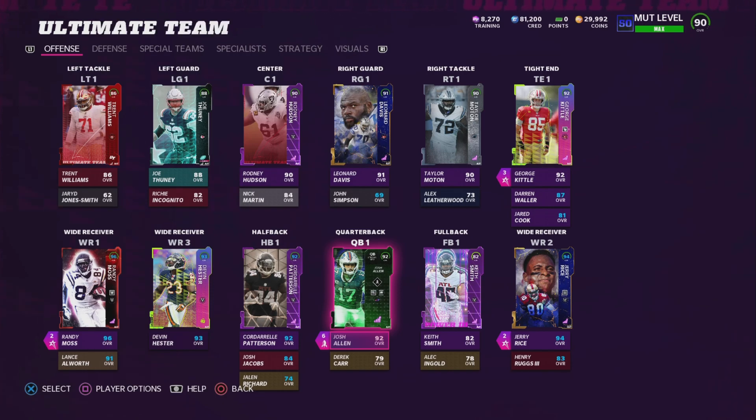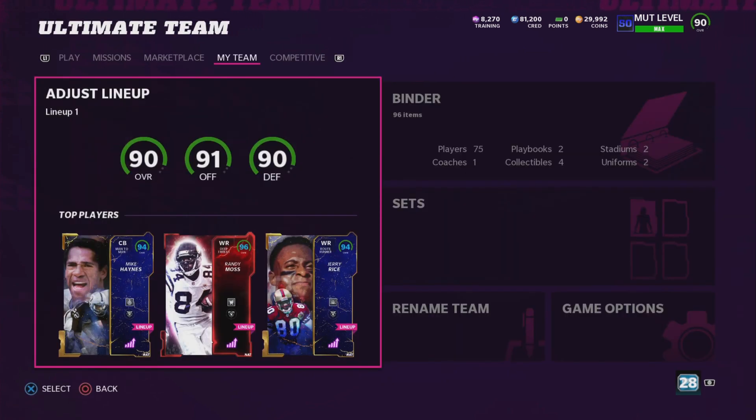By the way, Marshawn Lynch is in the game right now. He actually just came out today. So sometime this week, I'm going to record a gameplay where the ball will get to the 2-yard line and that ball will go into the end zone as the Seahawks famously failed to do. But besides that, that's besides the point — you're here to see some coins.